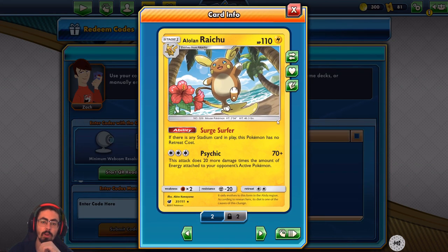And then Alolan Raichu, 110 HP, Surge Surfer — if there is any Stadium card in play, this Pokemon has no retreat cost. And then Psychic: this attack does 20 more damage times the amount of energy attached to your opponent's active Pokemon. That can rack up quite nicely. Most Pokemon these days have about three energies on them, so you're dealing about 130. It'd be great if it cost two energies for Psychic — three makes it a little expensive.